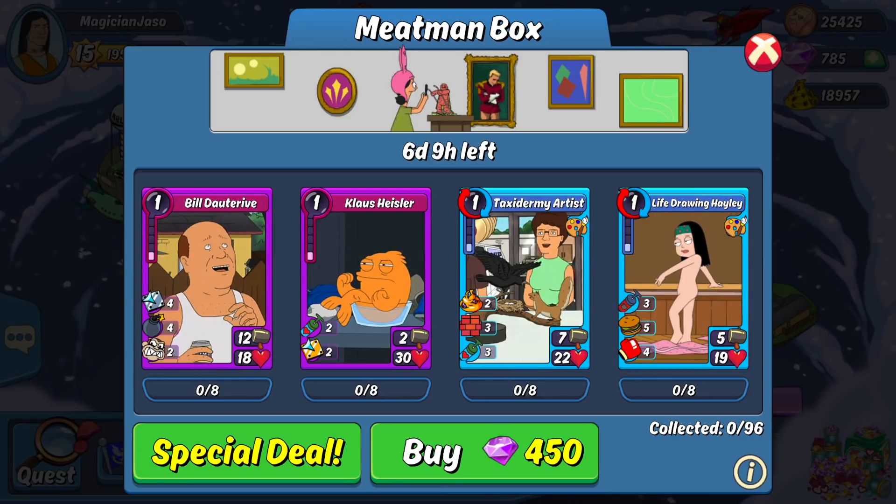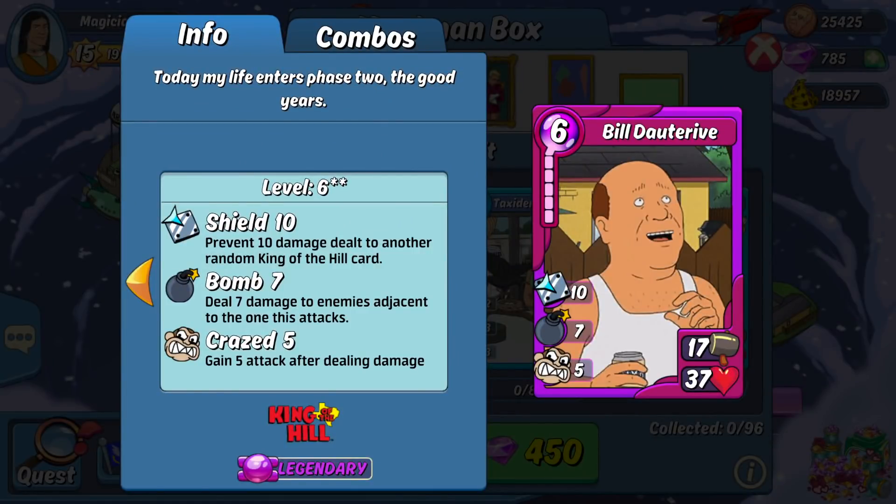Now let's take a look at the characters. First up is Bill. The legendary version of Bill is an offensive monster. While his HP is really low, he has one of the highest attack stats for a base card, and he has 5 craze to make him grow even stronger. Try not to leave him alone too long though, as his craze doesn't mean anything if he gets taken out quickly. His 7 bomb is also a nice touch, and his 10 shield — while limited only to King of the Hill cards — is a great boon for a siege island. All of that combined with the fact that he makes a lot of very nice combos across a few different BGEs makes him a great character card.